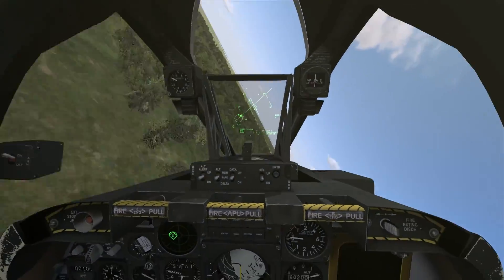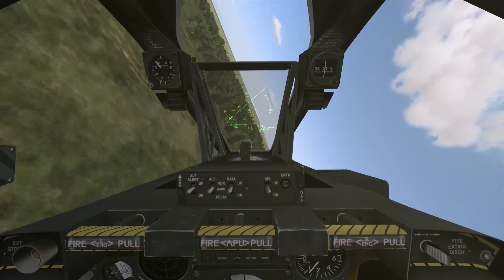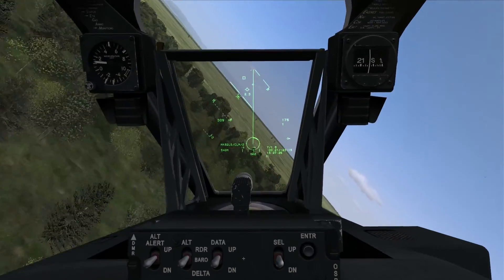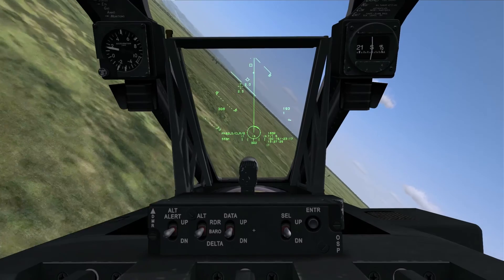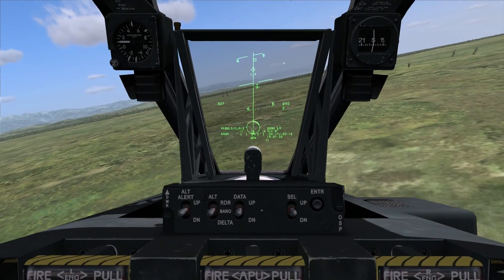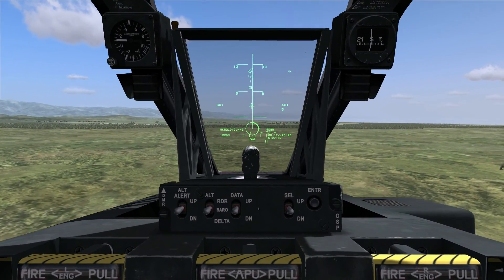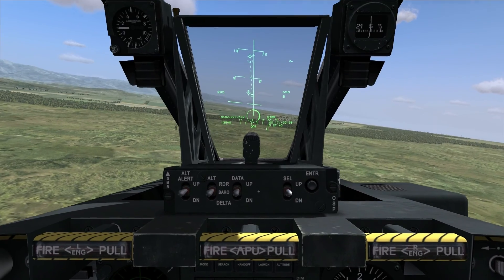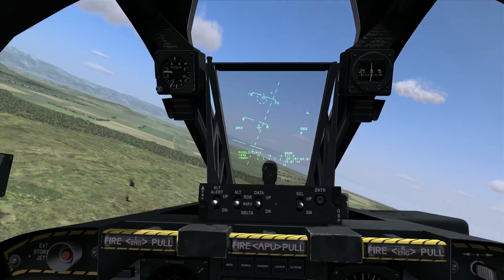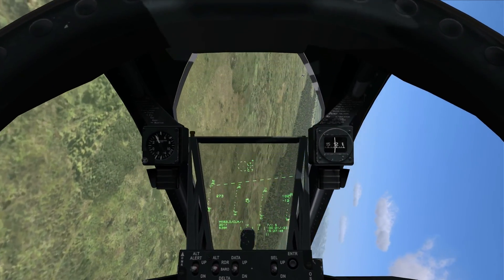To put it into release mode I press O on the keyboard. Okay, I'm in CCRP. I'm going to run in on the target, align the solution cue, put the aircraft into a climb, allow the solution cue to track down the PBRL, allow it to release, and then get off the target. We'll see how that did.